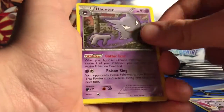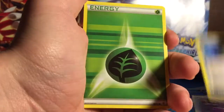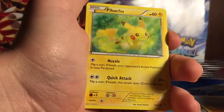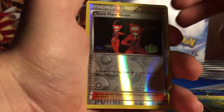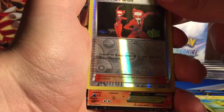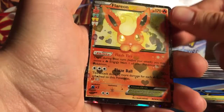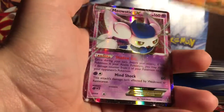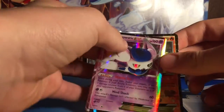So we got Espeon, Haunter, Max Revive, Energy, Geodude, Pikachu, Caterpie, Team Flare Grunt. Looks like we got an EX — a Fire-type, Flareon EX! So that's really cool. Looks like we got something else too — Meowstic and Flareon EX in this pack.